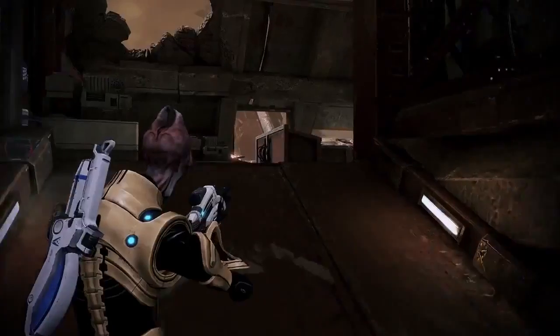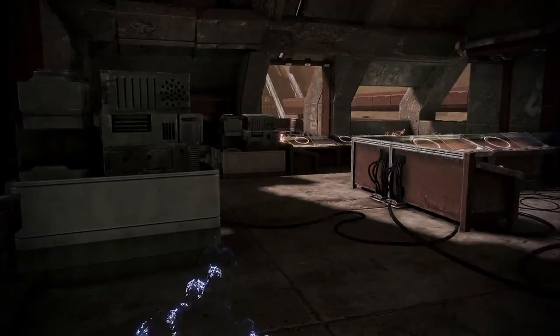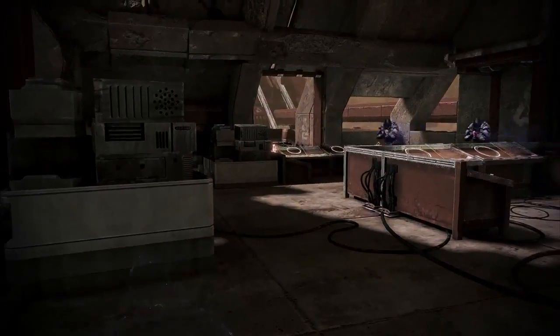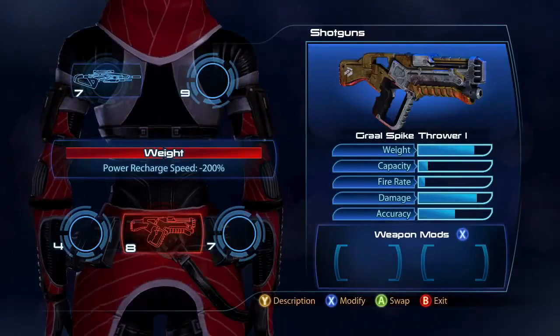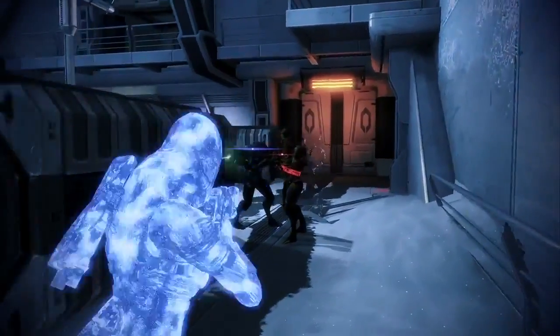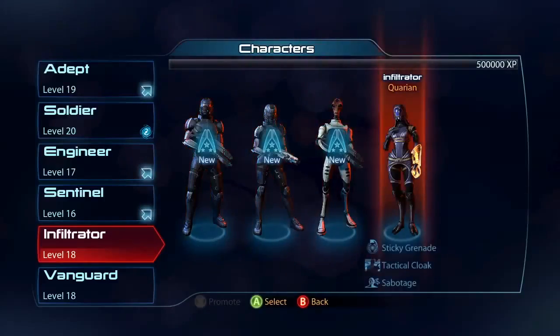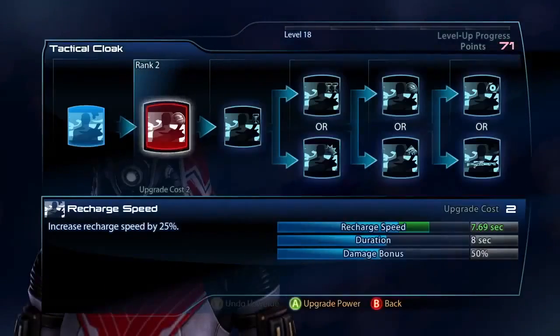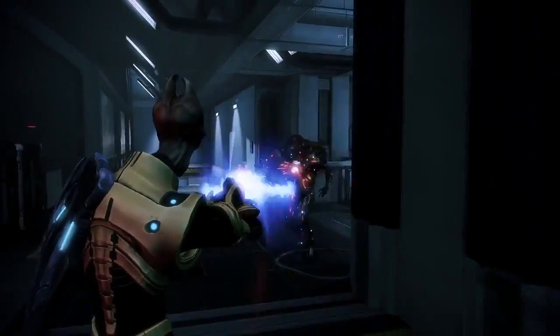The Infiltrator in multiplayer is a great team class because you can do all the objectives — cloak while disarming a bomb, cloak while rezzing a friend, and get away easily. Other than the sniper rifle, the Infiltrator is really good with a shotgun because you can cloak and get right up close. There's a trick with cloak: you get a huge damage bonus to melee, guns, and powers, and when you decloak that bonus sticks around for a couple seconds — so pound into the guy with anything you need.